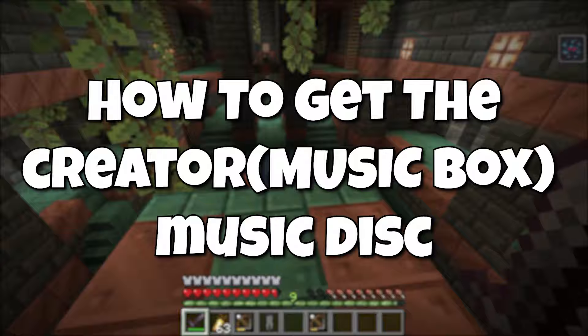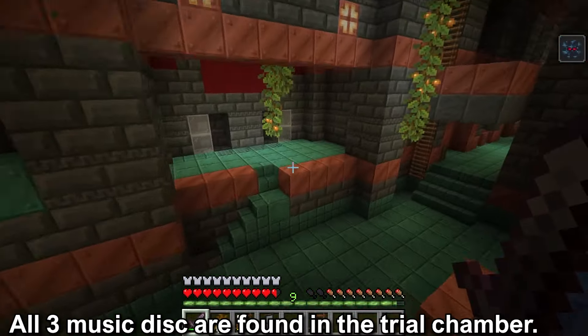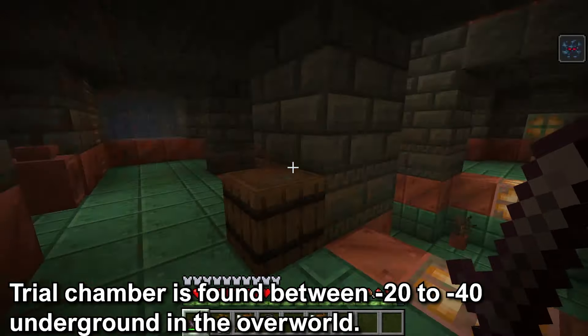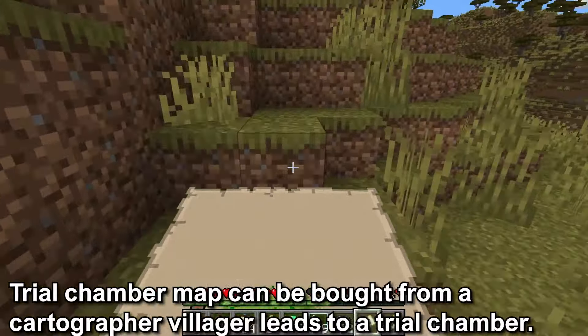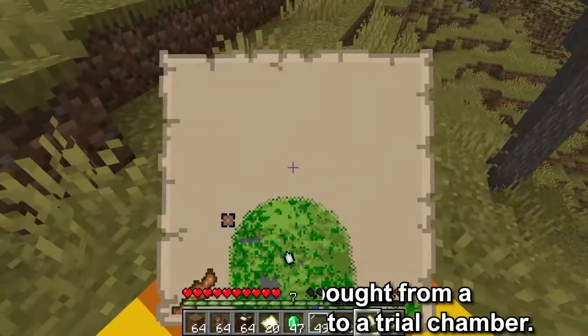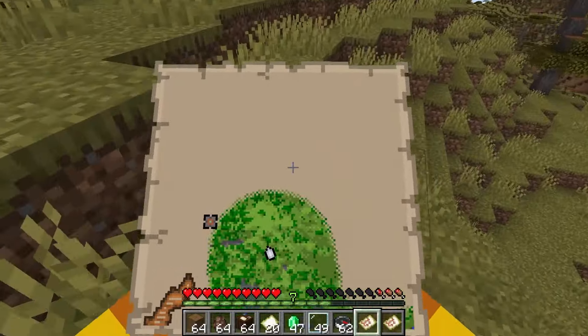How to get the Creator Music Box Music Disc. With all the new music discs, they are all found in the Trial Chamber. A Trial Chamber is found between negative 20 and negative 40 underground in the overworld. A Trial Chamber map can be bought from a Cartographer Villager, and this map will lead you to a Trial Chamber. If you want to know more about finding the Trial Chamber, I have a card on the top right.